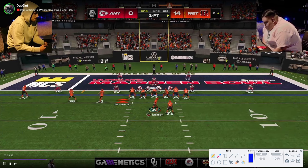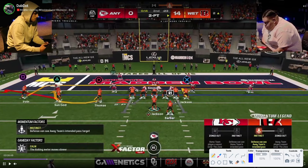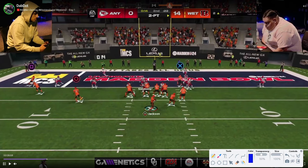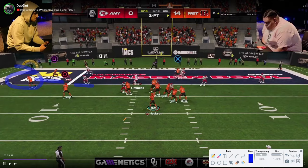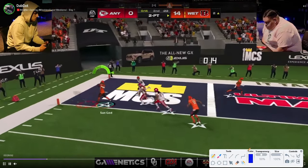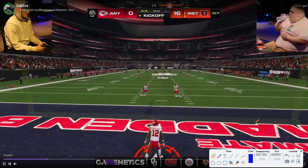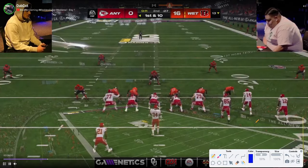Kind of an interesting red zone play — he goes to this scat play. What he has is a little bubble screen, an in route, a hitch from the tight end, and a flat. What John is looking to do — this cloud gets sucked inside, there's no hard flat defender — and this is wide open. A really nice dot from John, a great two-point play. Probably something labbed up just for this game; I'm going to have to try that out of the Colts playbook.